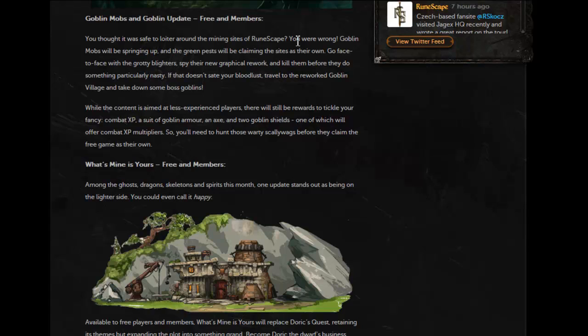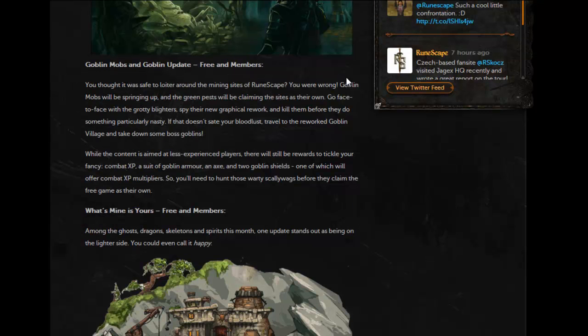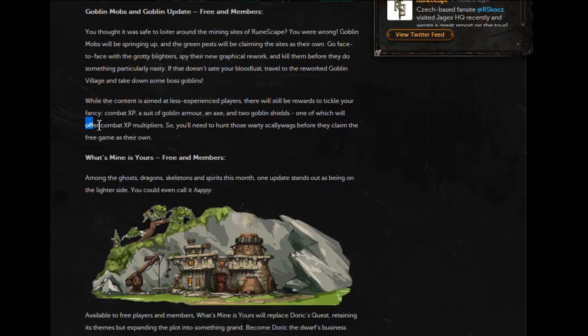Later this month there'll be a Goblin update — it's free-to-play and members. It's mostly aimed at lower-level players new to the game, but they're going to have Goblin armor, an axe, and two Goblin shields, which is pretty interesting. When I was a noob I always thought you could wear the Goblin mail they drop. Also, if you didn't notice, it says it offers combat XP multipliers, which is really interesting.